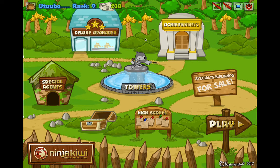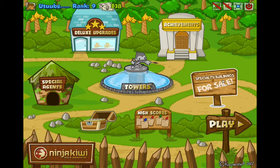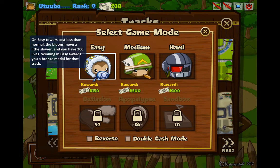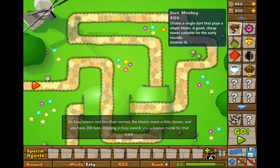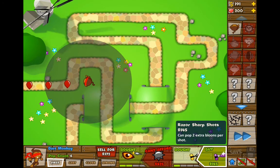I'm back and I'm going to be continuing on with my Dart Monkey. As you can see, I only need a little experience until I unlock Triple Darts, so this second part that I'm doing right now will be extremely fast — it'll only be one round. I'm eating Milo. I like Milo. If you don't like Milo, what's wrong with you?